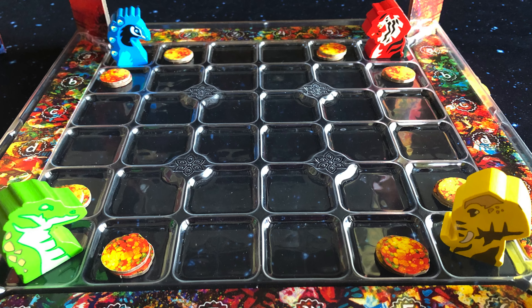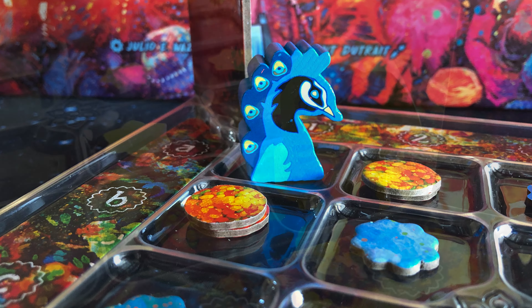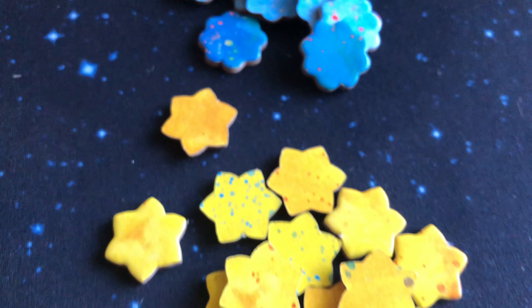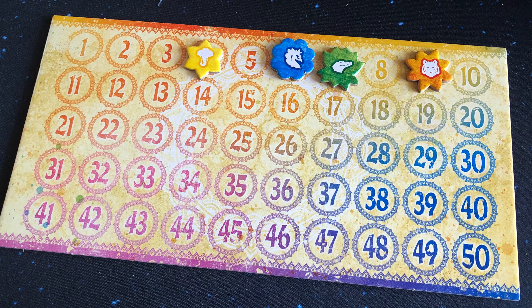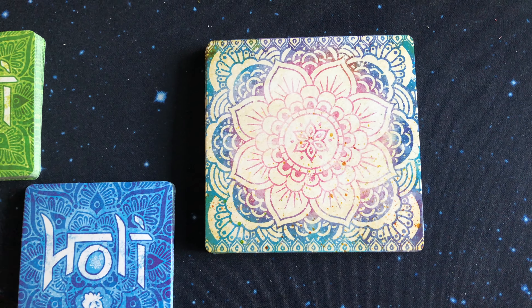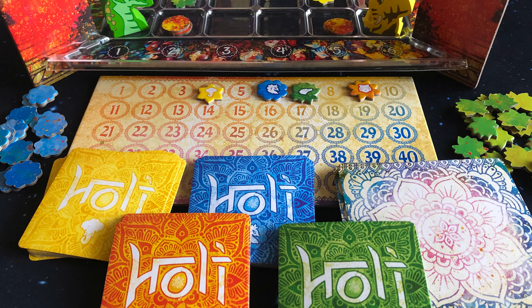I also really like the player markers. You will play one of four different wooden animals: either a tiger, a peacock, an elephant, or an alligator. Players also have matching colored tokens representing the colored powder that they are throwing during the festival, which are placed out on the board. The score track has a nice color to it, and the game includes square player cards and larger square rivalry cards for in-game points. Overall, the components are great for this game.